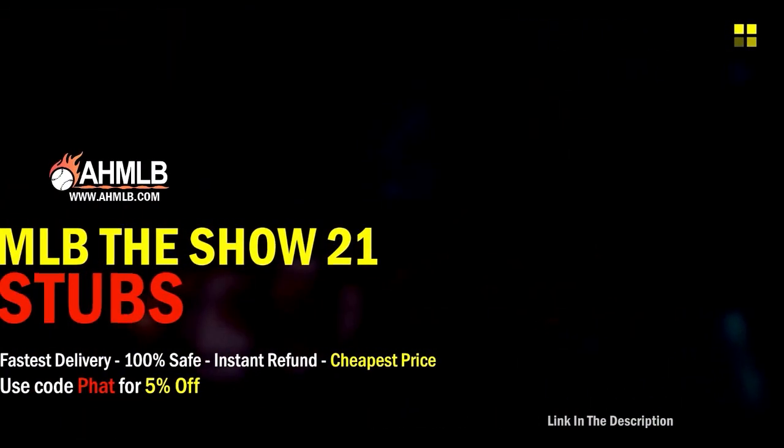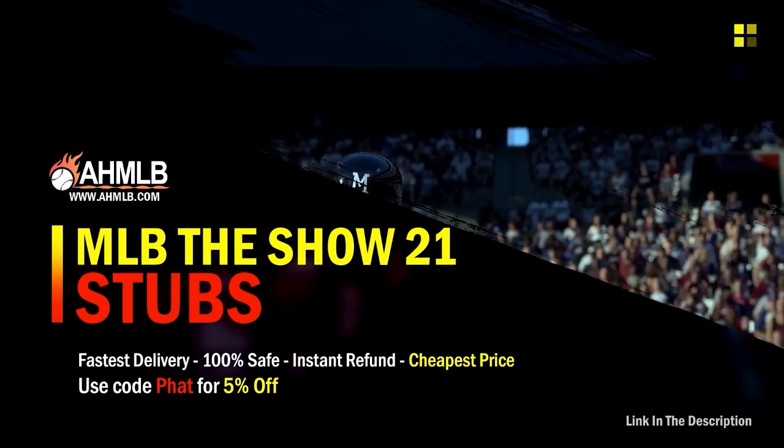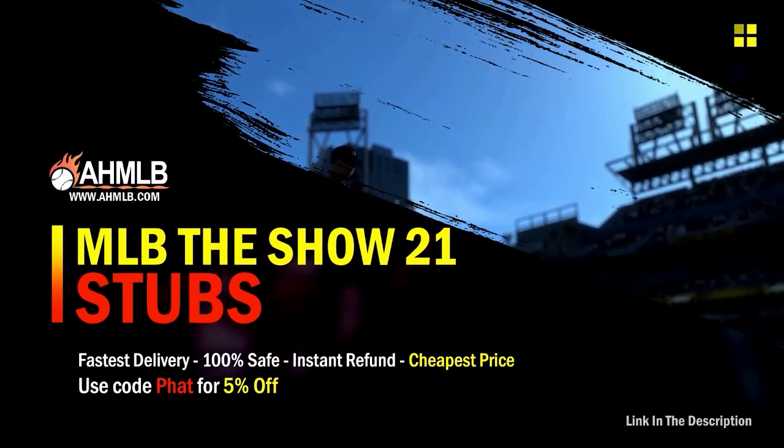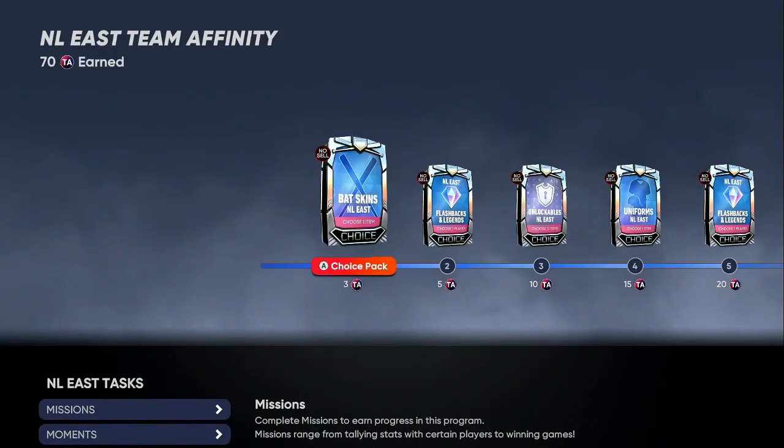If you're looking for great gaming services, head on over to ahmlb and make sure you use code FAT for 5% off your order. I'm going to give you a breakdown of the simplest method without having to do showdowns at all.